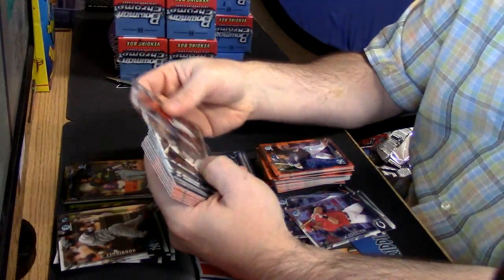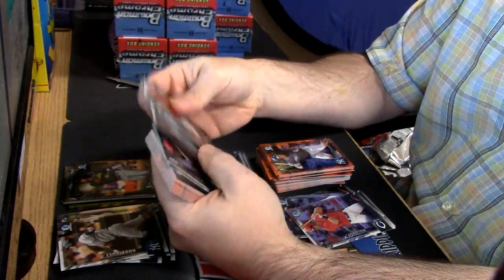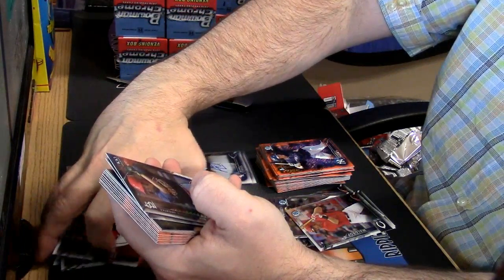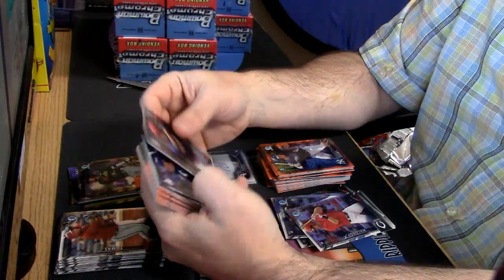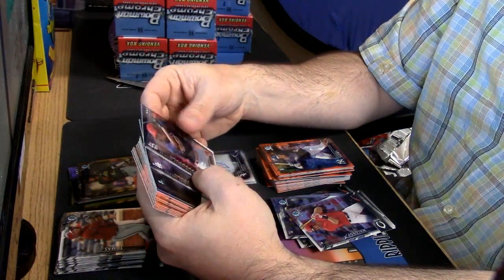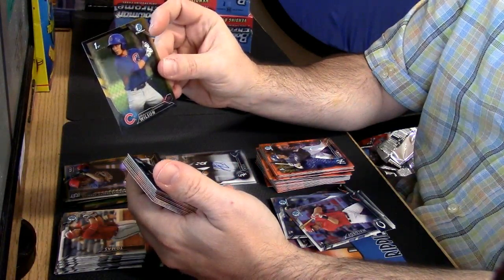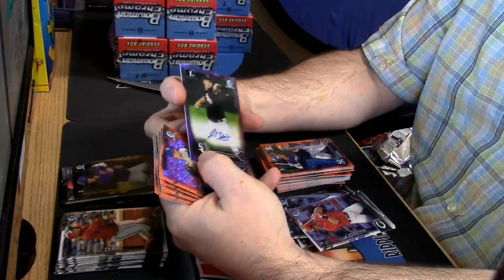Rookies. All Veteran Base. I think the orange shimmers must only be prospects. Inserts, a DJ Wilson, Black and Gold.